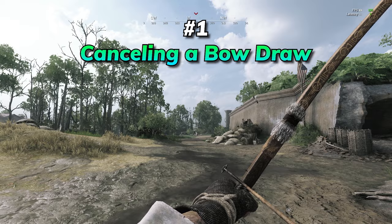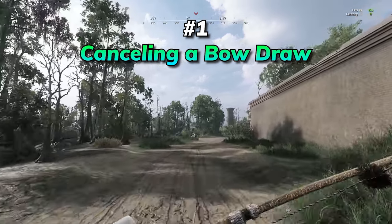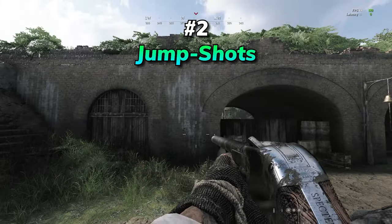You can cancel a bow draw by pressing the reload key, but there will be a slight delay before you can begin sprinting. I recommend instead canceling the draw by swapping weapons or quickly using dark sight.